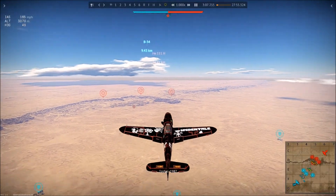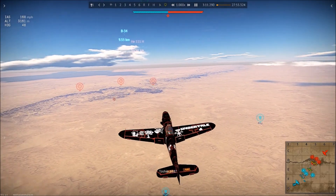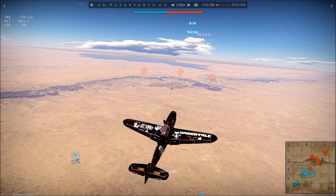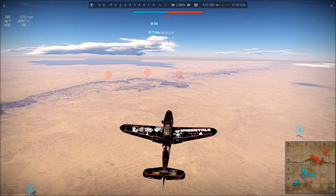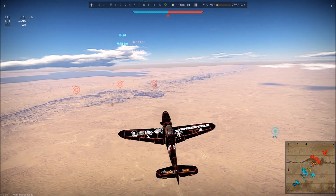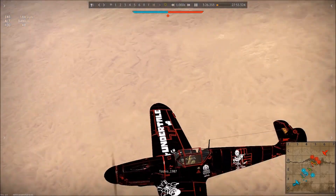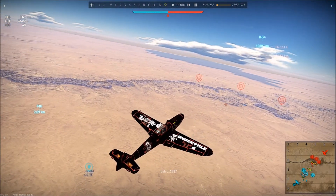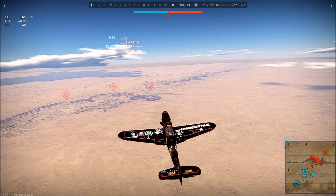I'll turn on the UI so you can see where the enemy is. Today I was flying with Half-Cast — I'm not sure how to pronounce that, but it's got an E in it so I'm going to call it Half-Cast to give it a little more of an oceanic vibe. Anyway, talking a little bit more about the 109F4.